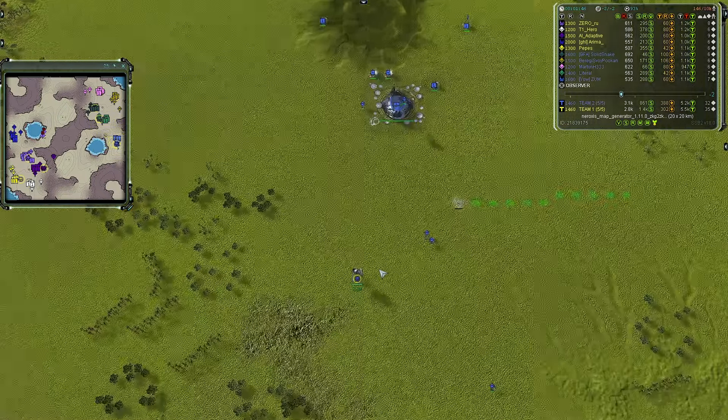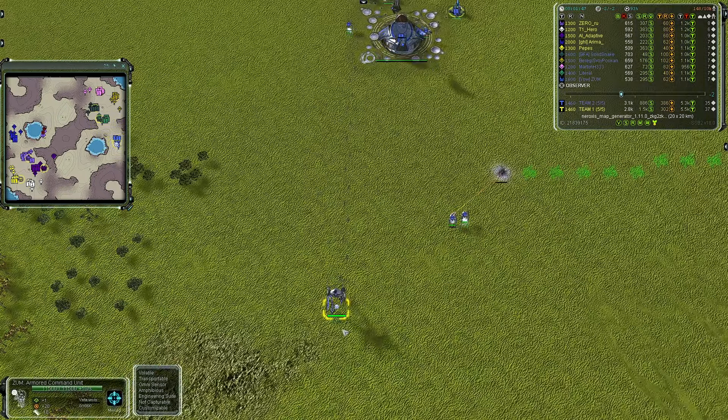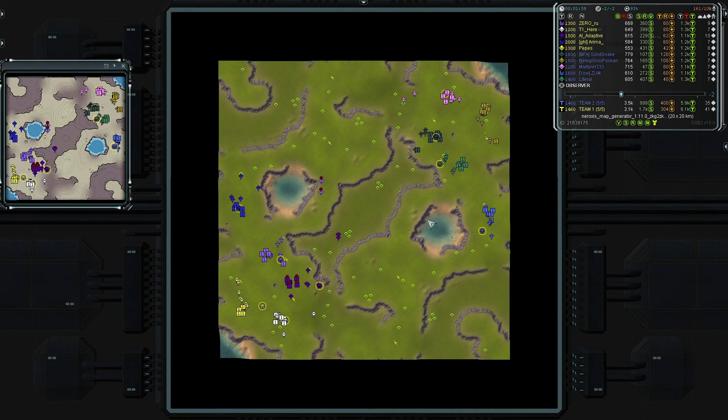Last but not least, tied for the highest rated player on team two — it is Zum, going first land as Seraphim, the only Seraphim on team two, in stitch blue, rated 1600. For team two: four UEF and one Seraphim, compared to team one's three UEF and two Seraphim. No Cybrans and no Aeons in this game.